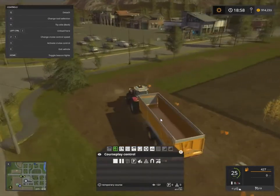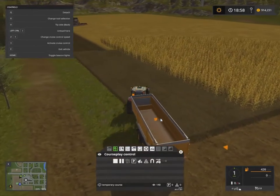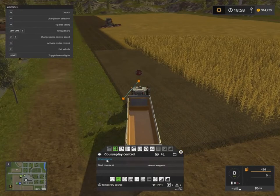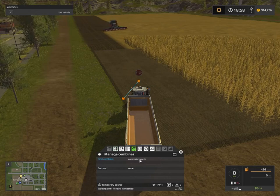You also want to make sure he isn't going to stop where he's going to be in the way of the combine — that's another thing. Where I was about to stop, he was going to be in the way, so we stop him here instead. Now Drive Course is selected and at the very start he's looking for a combine.